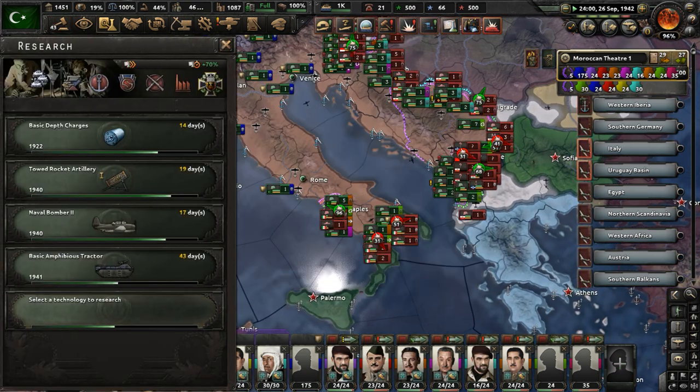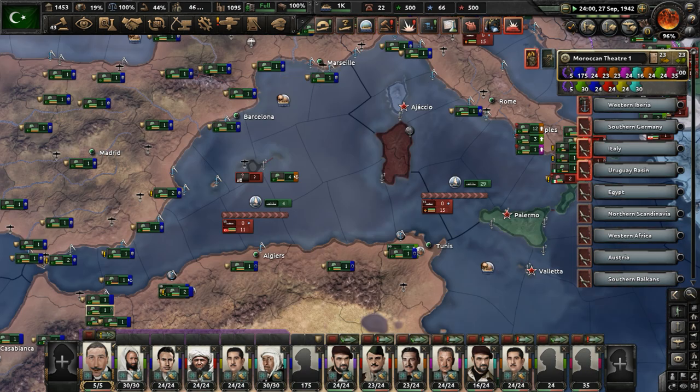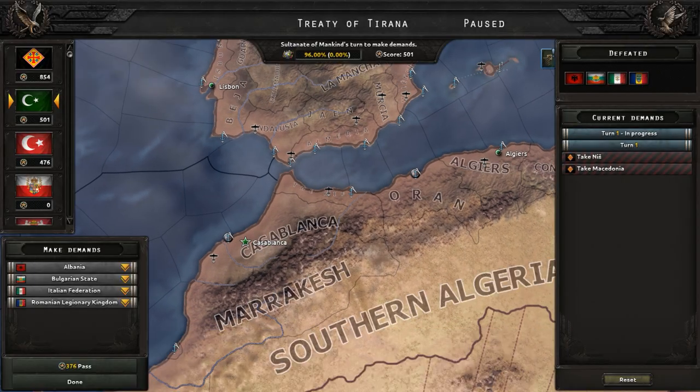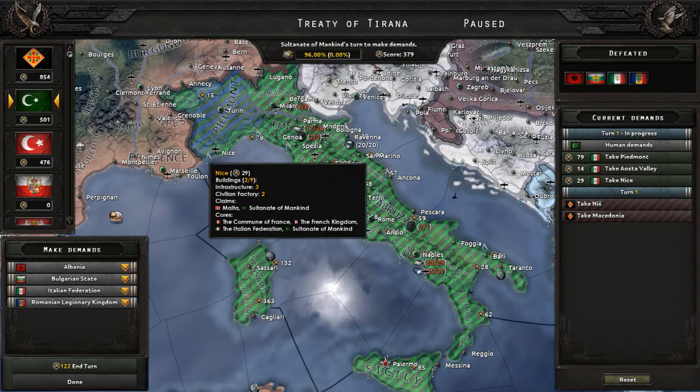A research slot is available. Let's do incline belt cruiser armor scheme — get that done. More infantry divisions are ready. It looks like the Italian Federation is dead.